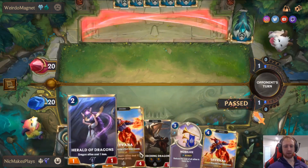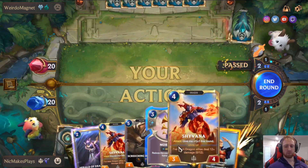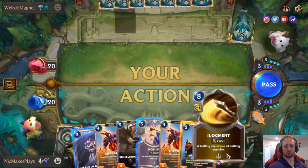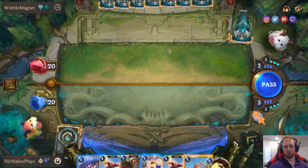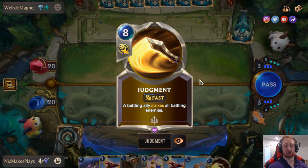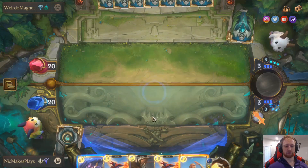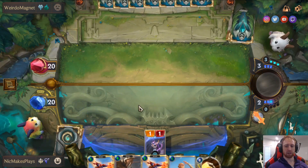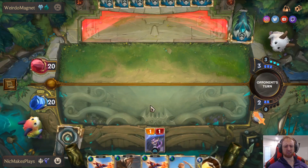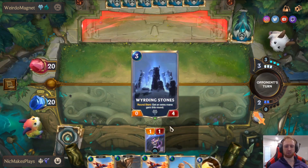This hand is cool because we have Herald and Mobilize. You pass the first few turns to bank spell mana for Mobilize. You want to wait until turn 3 rather than turn 2 because this could have been another creature that could also be discounted. So you get that final card and then Mobilize. We play Herald the Dragon here — hope he doesn't kill it instantly. Then we play Shyvana. Even if he uses a spell on Herald, we still have Shyvana to play, so it's worth developing Herald first.